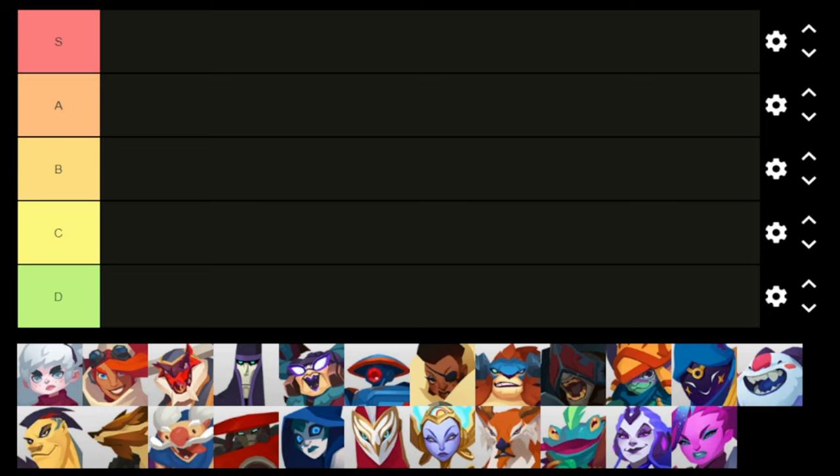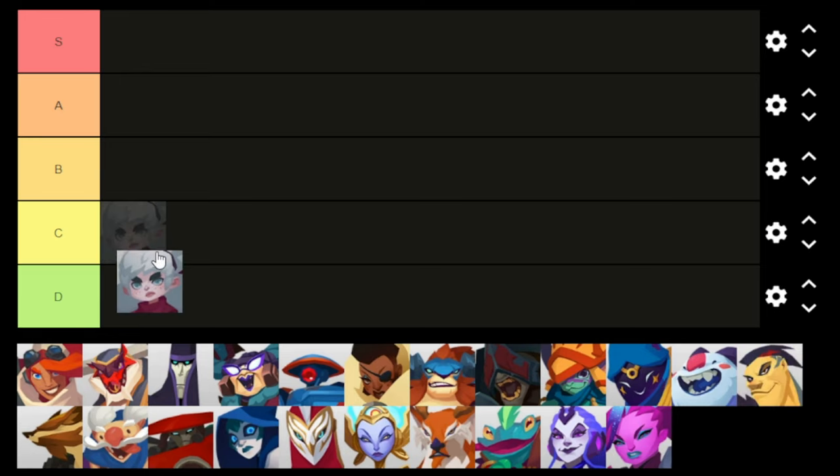Starting with Ashlyn — we're going to do the order listed here. Anyone that knows me knows Ashlyn is my girl, but unfortunately I really just have to put her in C tier.